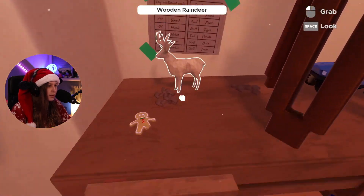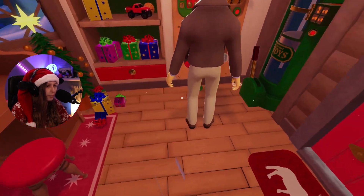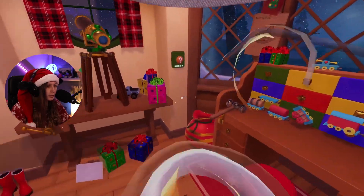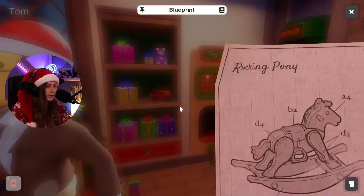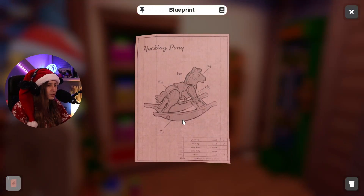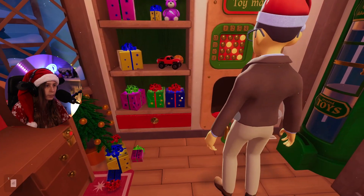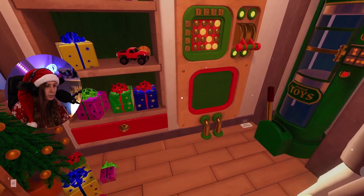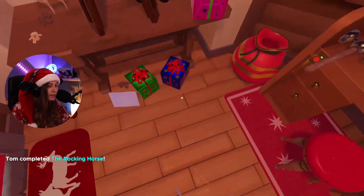We need to make a pony. Do we have a pony here? Let's see — rocking pony, walking pony! D4, D4, C3, C3, B2, B2, A4, A4, D3, D3 — that's it! Rocking pony!